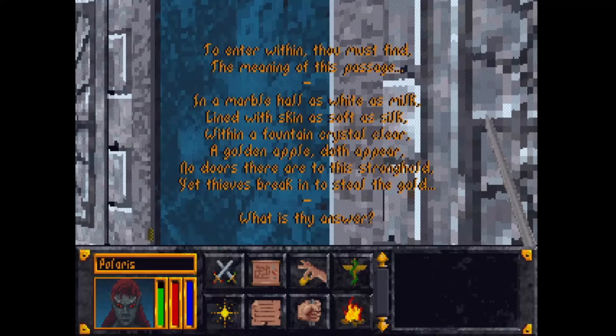To enter within, thou must find the meaning of this passage: 'In a marble hall as white as milk, lined with skin as soft as silk, within a fountain crystal clear a golden apple doth appear. No doors there are to this stronghold, yet thieves break in to steal the gold.' What is thy answer? I actually know this one so I'll keep quiet. I can tell you it's something you've seen in real life — at least partially edible; in fact you eat one every day. Bread? No — egg! Yes.